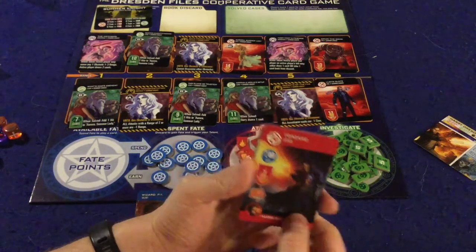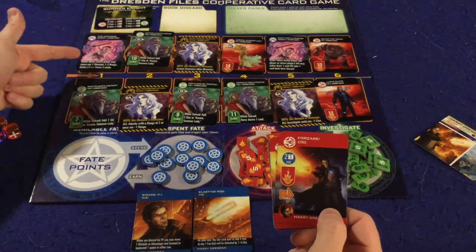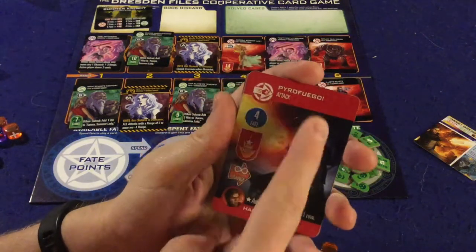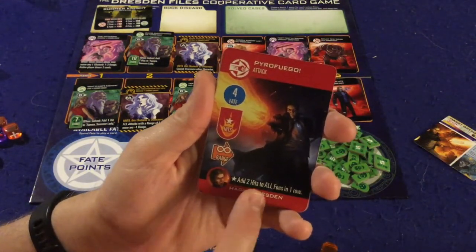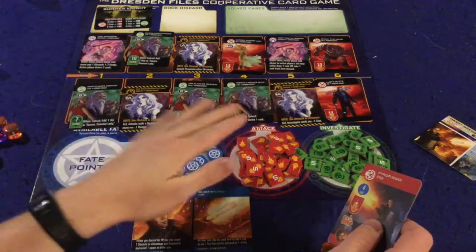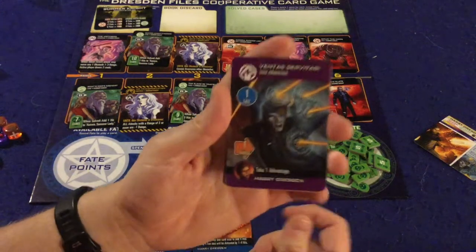This attack card does two hits to somebody at range one. Right now I can't use it — we need to solve a mystery and overcome an obstacle first. This one, the Pyro Fuego, costs four fate but adds two hits to all foes in one row. In this instance that's not great because there aren't that many foes — only three — but in other missions with more foes clustered together, that could be very valuable.